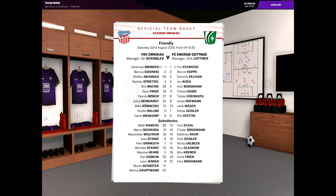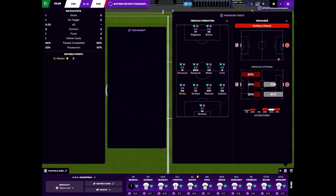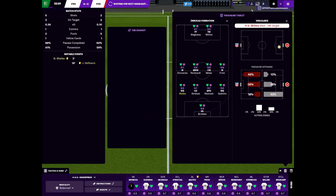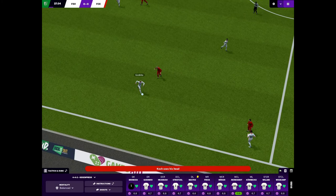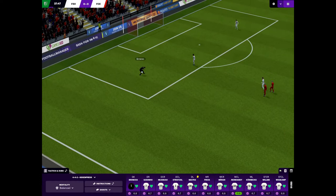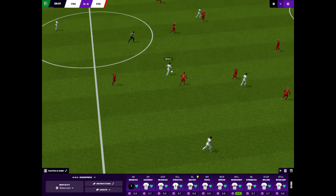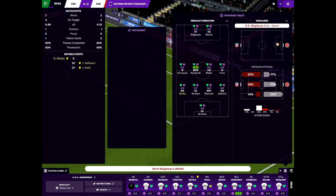We are playing FC Energy Cottbus. Kickoff! The match looks really different — I think they've upped the graphics a little bit. You've got a bar on the bottom where you can do instant subs and see exactly how your team is playing. It's definitely an improvement. You've got this touchline tablet and dugout where you say what you want them to do. Our free kick — floated straight back to Godino. Godino going forward — no, he just gives it away. It comes back to Brinkies. Wegkamp plays it to Mocha, then Reinhardt plays it down to Wegkamp — oh! So close to the first goal for the club.